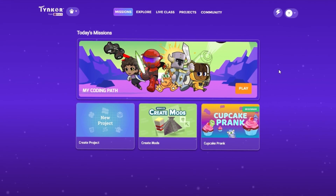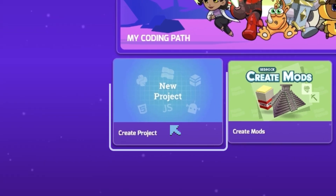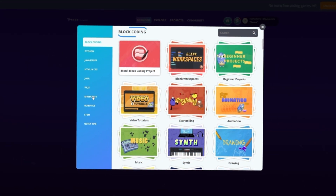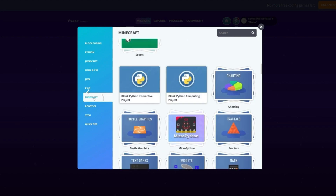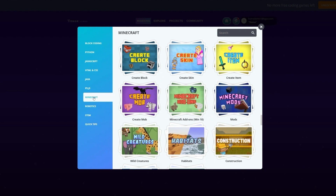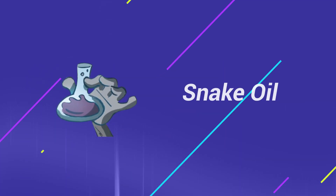Let's get started! The first thing to do is make sure we're on the Tinker home page. Click on the box that reads New Project. You should be on the block coding page. Now select Minecraft from the list on the left. Next, choose Create Item. We're ready to begin creating the first item, the bottle of snake oil.